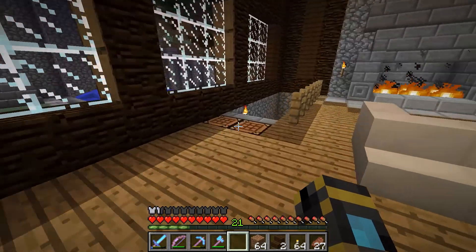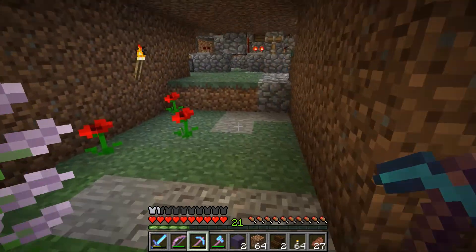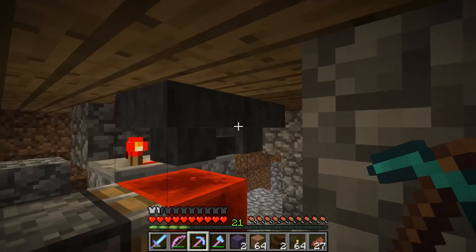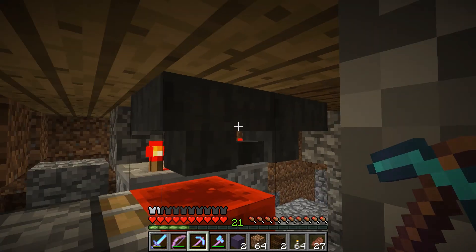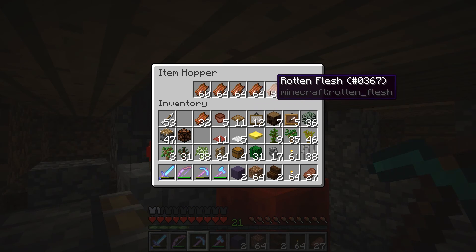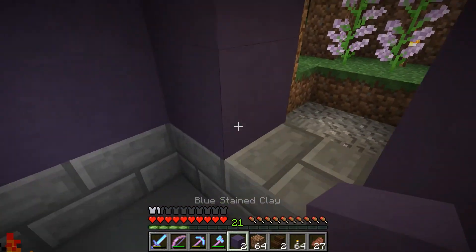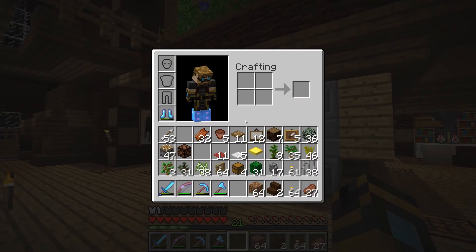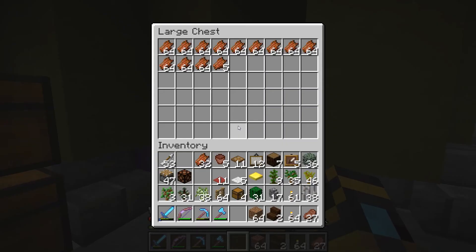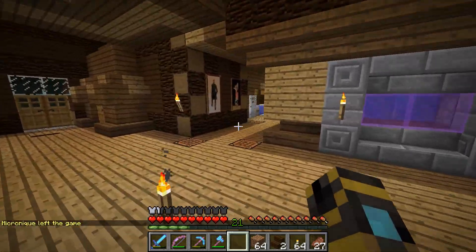I don't have fish in there again — I think my timer is broken. This stupid item duping. These hopper timers dupe items. I'm pretty sure I had like four and a half stacks in here, and apparently they've duped enough to stop the timer again. It's really annoying — I hate item duping. So that's why my fish tank keeps breaking. I don't know how I would fix that — I'd have to not use a hopper timer.